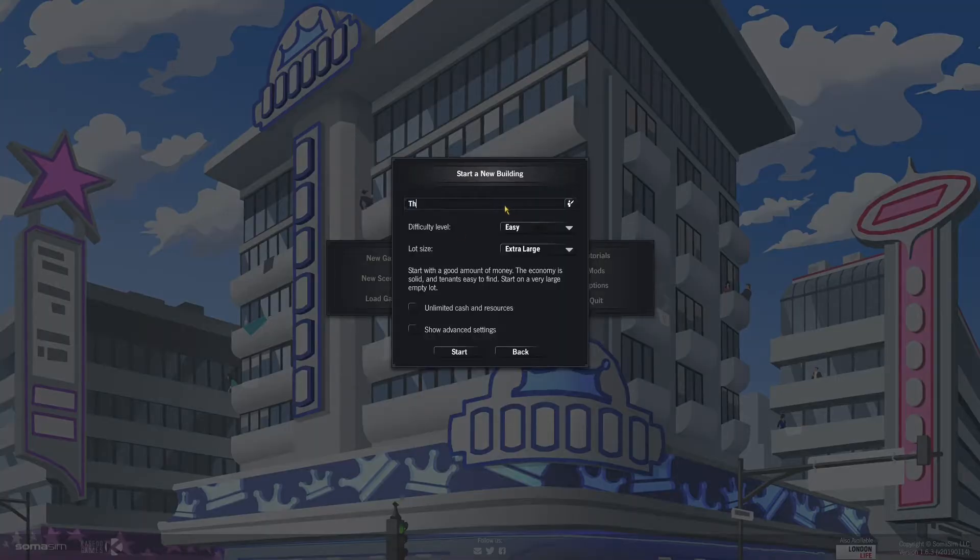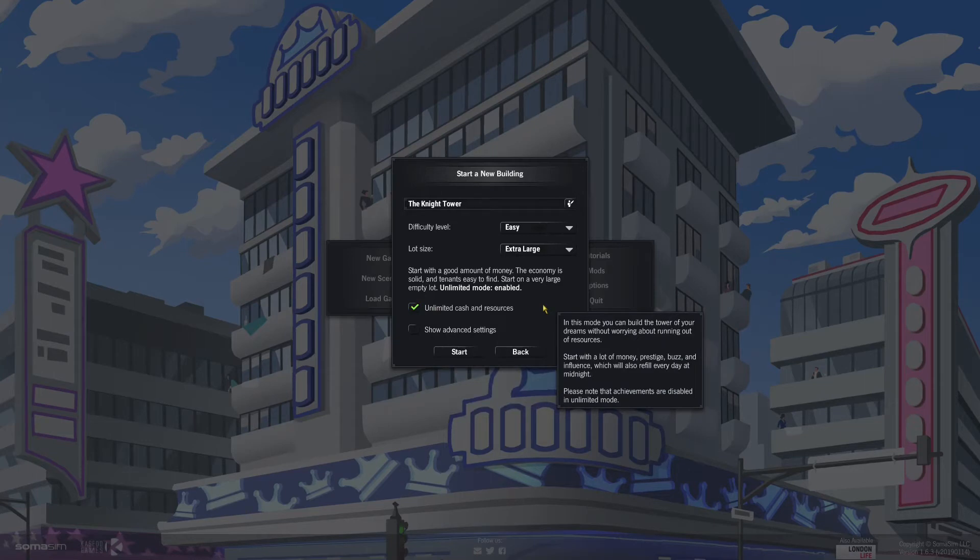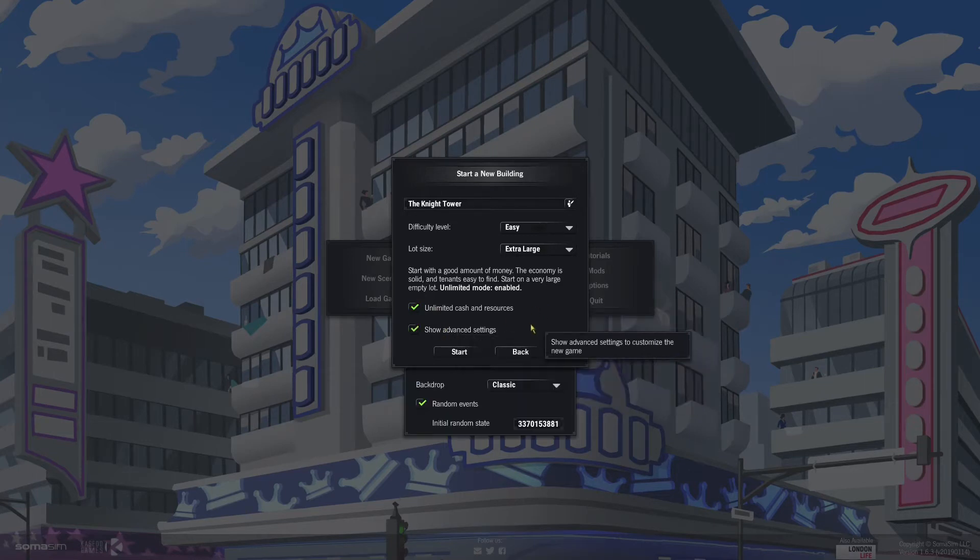Right off the bat we're going to change this — it's going to be the Night Tower, it just has to be. We're going to make it easy, not all the way to beginner. Lot size: extra large, that's the largest you can get. And we're also going to do unlimited funds. We're going to do advanced, and we can see there are random events, and then there's also backgrounds which are strictly cosmetic.